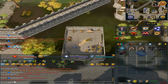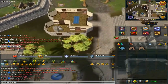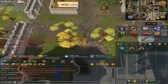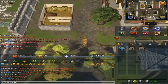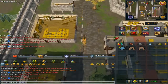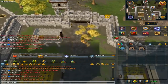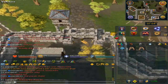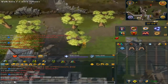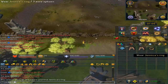Now from Varrock, you want to go north so you can reclaim Jennica's ring. I'll just show you where that rubble is. Once you are outside of Varrock, continue to go north and you should see a little rubble right here. Then you want to wear the ring.